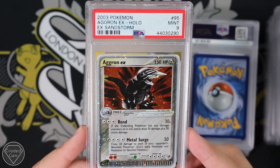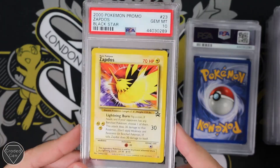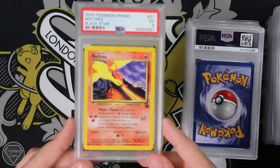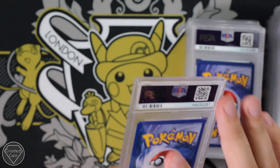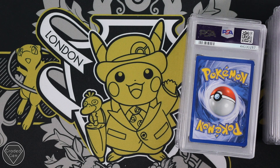We have the Aggron EX from Sandstorm. We have the Zapdos, the Articuno, and the Moltres — all of the Black Star Legendary Bird promos. Thank you very much for sending those in; you'll see those very soon in the post.